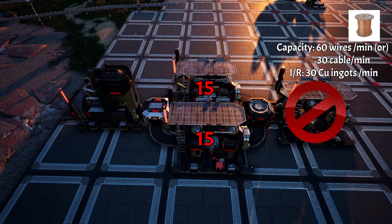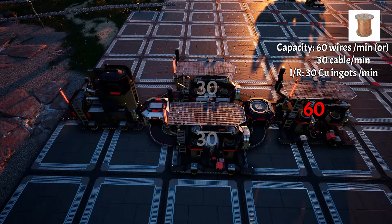Copper wires need 15 copper ingots per minute, so split the incoming 30 between two constructors. If you only want wires, remove the cable constructor. For cable, you need 60 wires per minute. Wires are produced at 30 per minute, so combine them to get 60. This design can be repeated as desired.